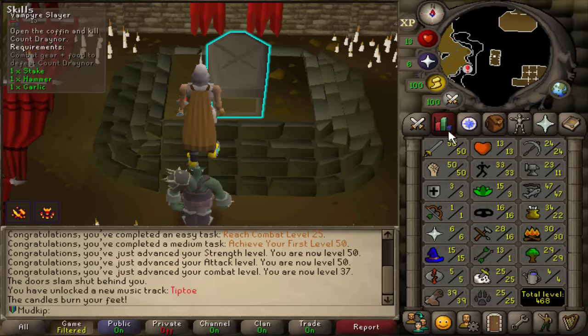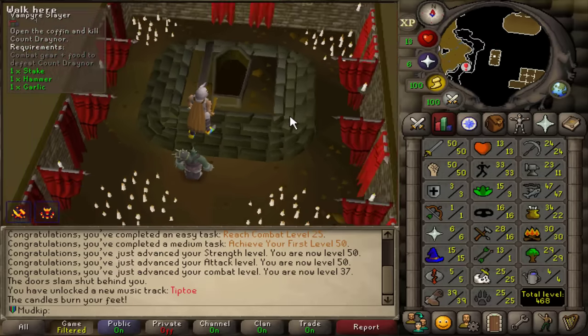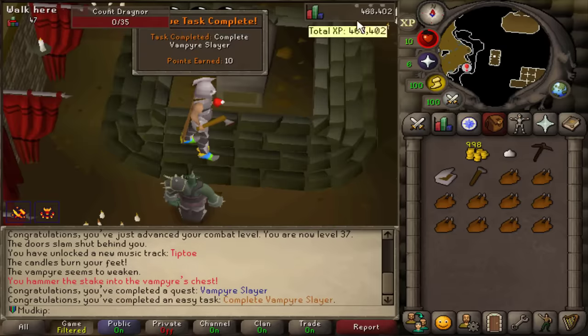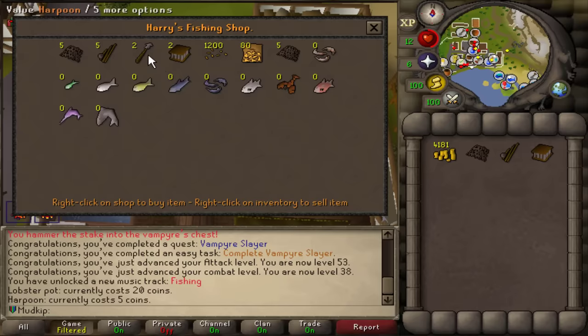We're going to fight the vampire — I do only have 13 health and 3 defense, but I'm hoping the best defense is a good offense. And there we go — Vampire Slayer is complete! 38k attack XP, up to 53 attack. That was a task to do this quest.